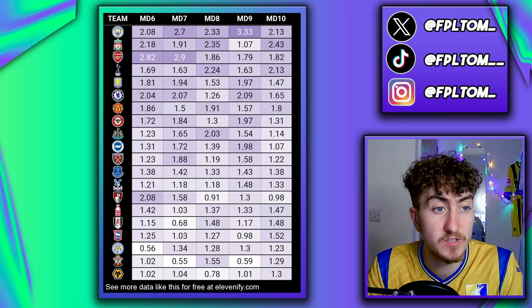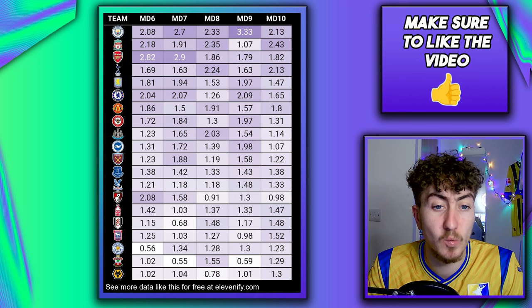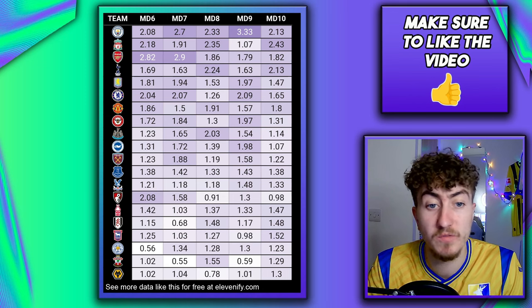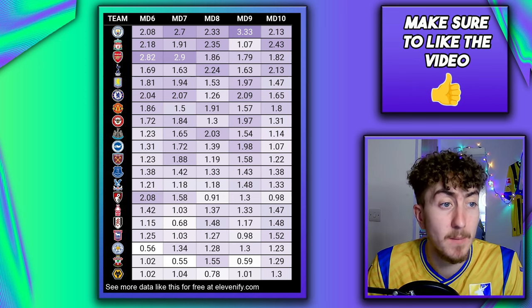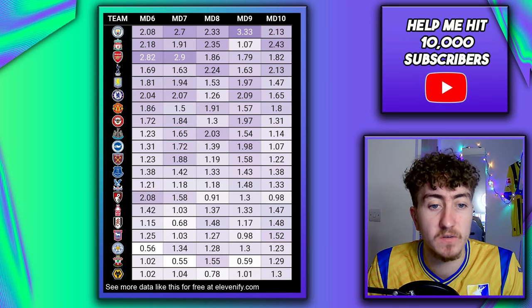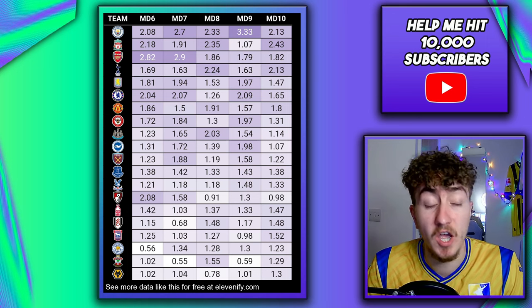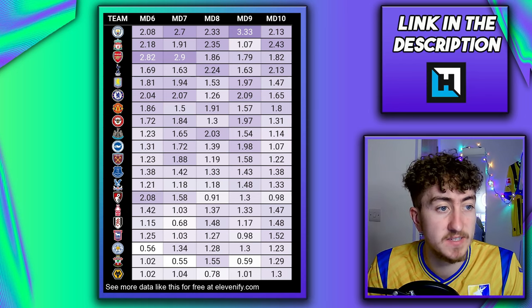In terms of Liverpool, we do start to see a little bit of a drop-off. That game week 9 fixture is causing problems, and with Salah's recent dip in performances, it may be worth looking elsewhere. However, Arsenal's next three are really, really good — so the likes of Saka and Havertz are definitely worth consideration, with Saka a great captaincy option for both match days 6 and 7.